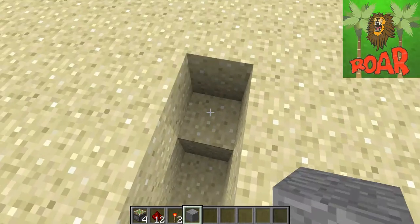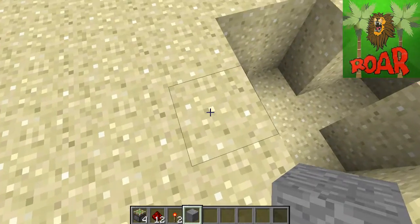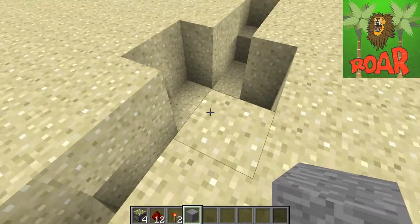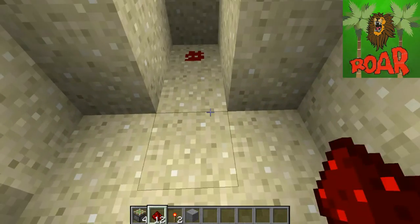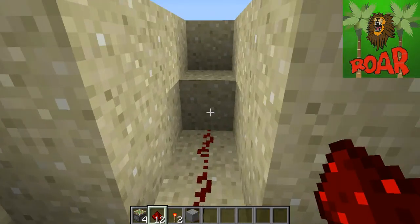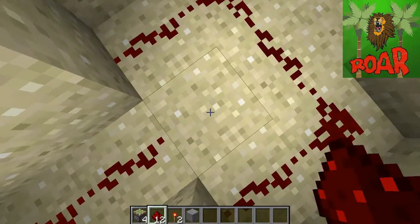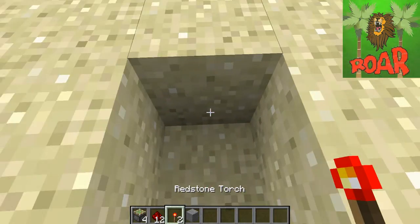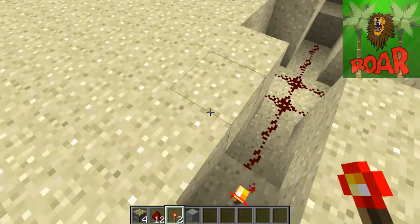Then you dig down two and leave one block. You do the same on this side — one, two, one, two, and one. Then you get your redstone and put it down like that. Then you put a redstone torch here.